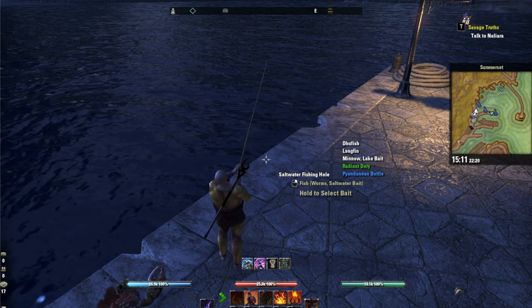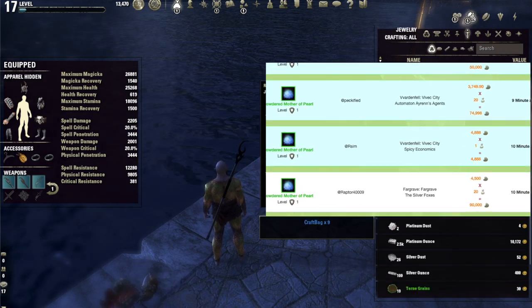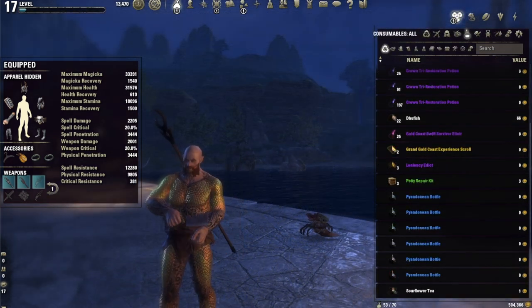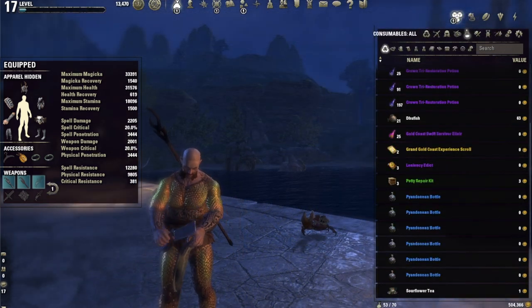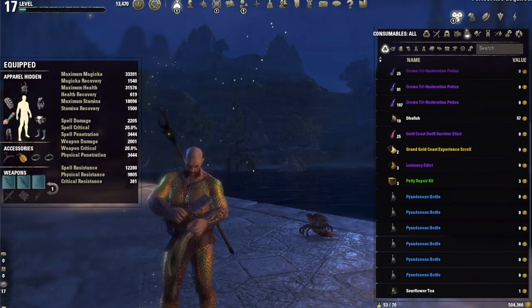You can also get Powdered Mother of Pearl, selling for around 5,000 gold, and depending on your luck with the RNG gods, you can do pretty well with this. The drop rate for the bottles is about 5%, and the drop rate for perfect roe is about 1%.